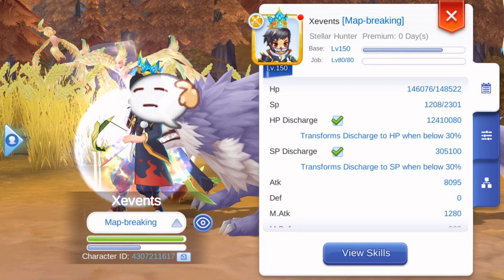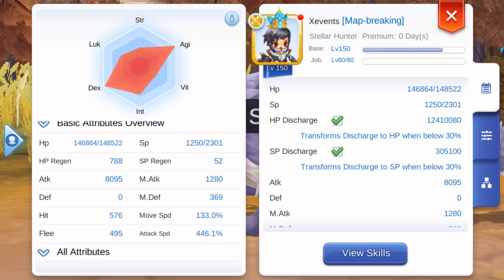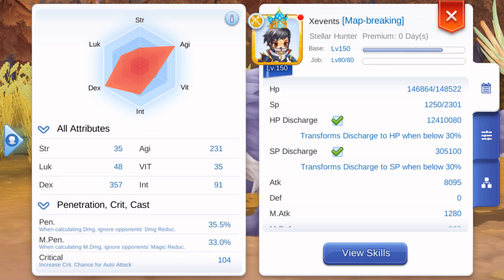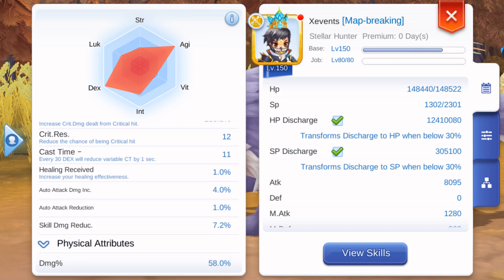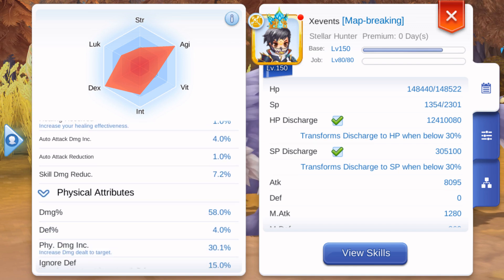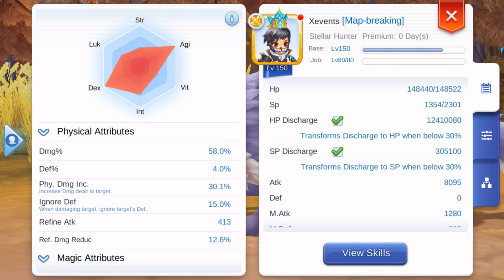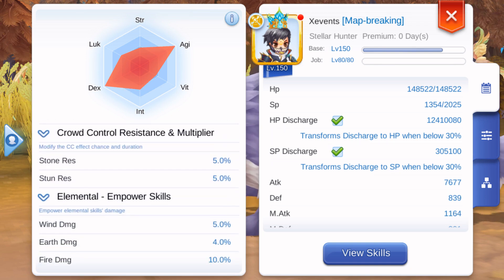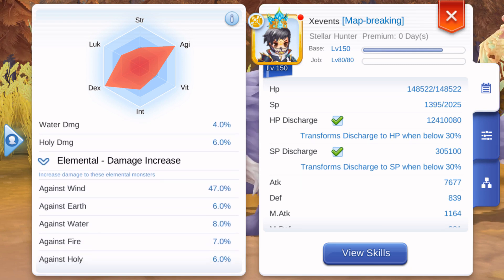Here are my character stats. For attack, I have 8,095. For attack speed, I'm normally at 480%, but with Exceed Break it is at 446.1%. I have 35.5% penetration. For critical, I have 104. For critical damage, I have 160.3%. For auto attack damage increase, I have 4%. For damage percent increase, I have 58%. For earth damage, I have 4%. And against wind monsters, I have 47%.